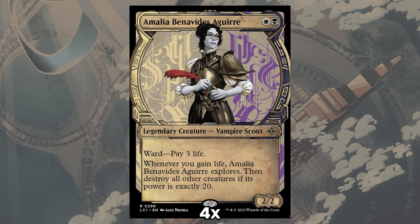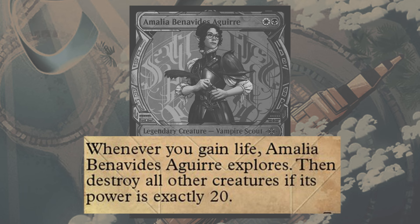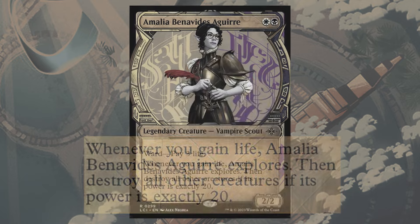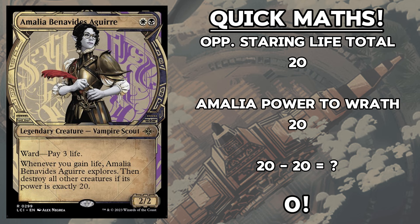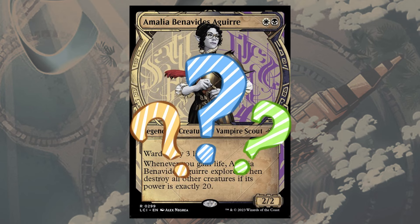Whenever you gain life, Amalia gets to explore. Then you must destroy all other creatures if Amalia's power is exactly 20. That means if Amalia hits 20 power, it clears the board of any potential blockers and has exactly enough power to one-shot our opponents. But how do we get her that strong fast enough for it to be a legit combo deck?